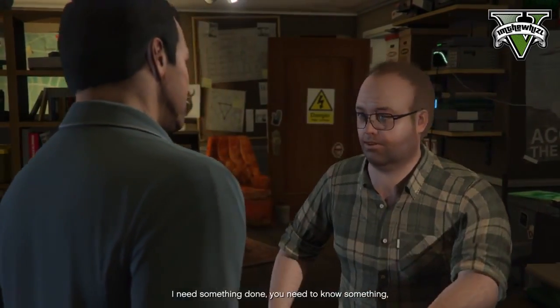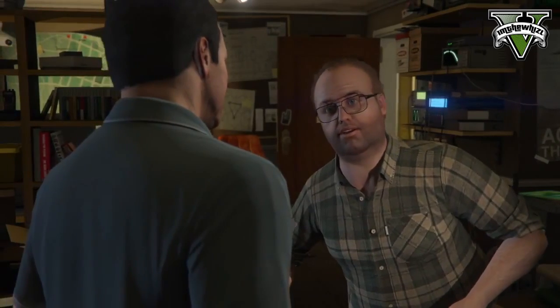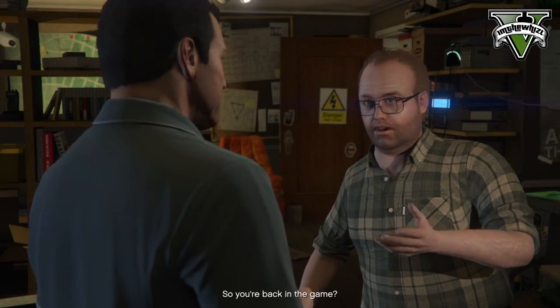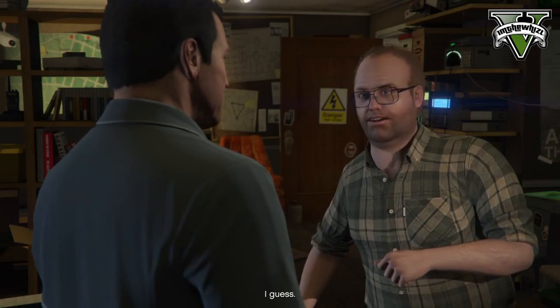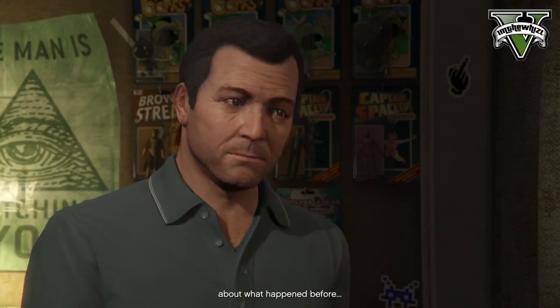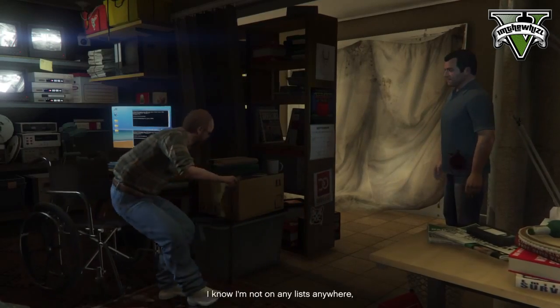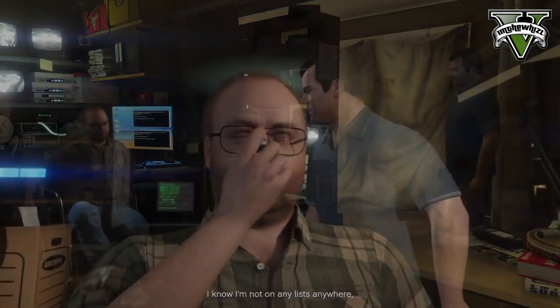So let me explain this to you guys. In the mission where you meet Lester for the first time, you have to go to his house, and after you've talked with him, you can walk freely in his house and take a look at every single room. There are a lot of Easter eggs found in Lester's house.